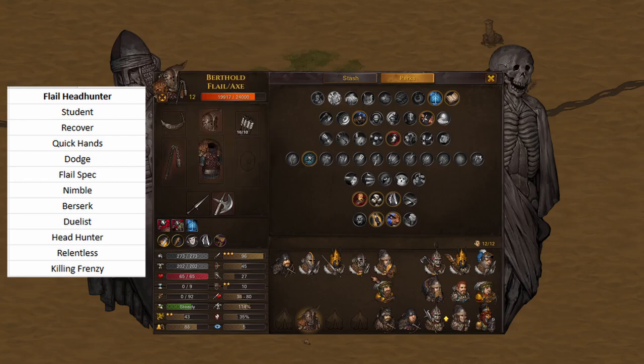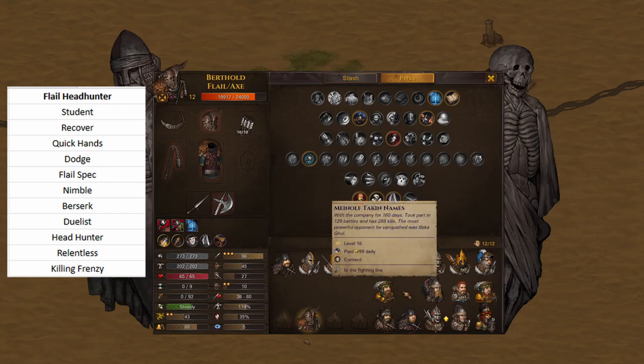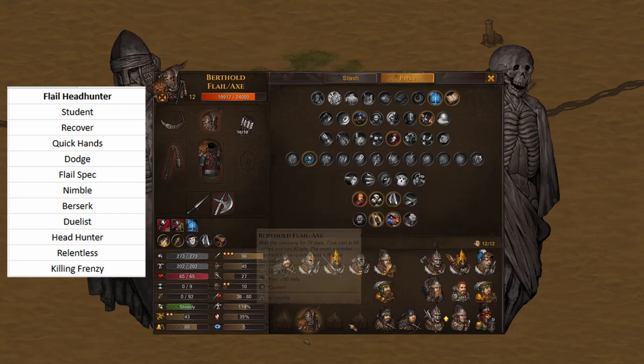This is actually a really effective build. Combo this with a guy who has Brute — worth plus 15% damage when he hits the head — and this guy is a monster. It's a really, really solid build. I wish he had a little bit more HP and a little bit more melee defense, but overall I love this guy. Let's take a look at this build real quick.